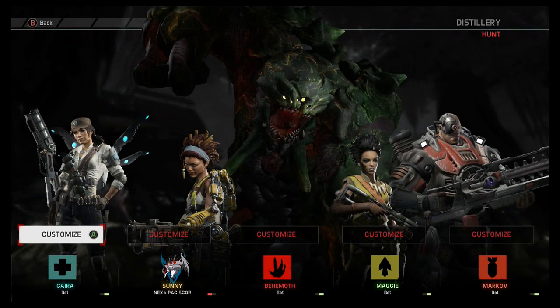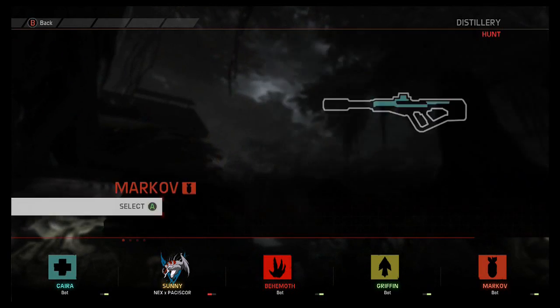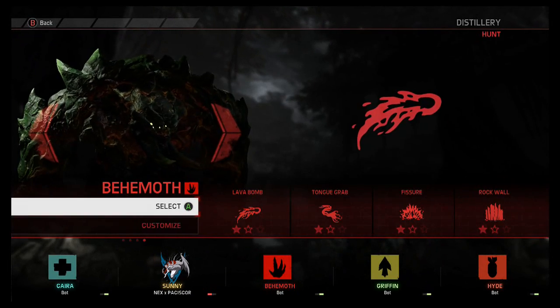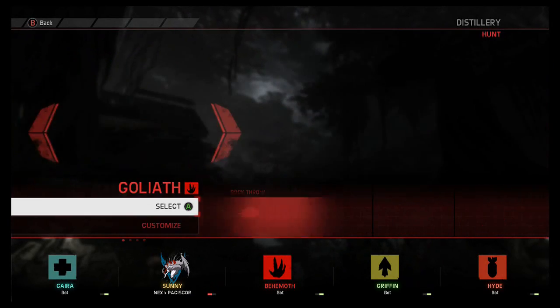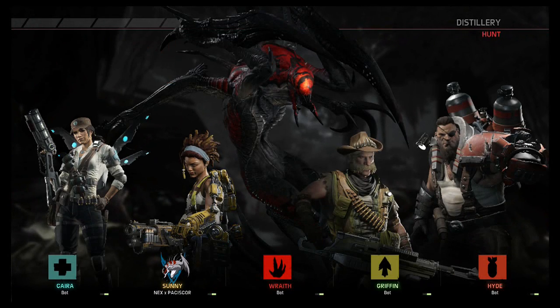Go with Caira, we'll go with Griffin. And for the monster — roll the die of chance. Got a three, so we're going with the Wraith again. And we'll deploy.